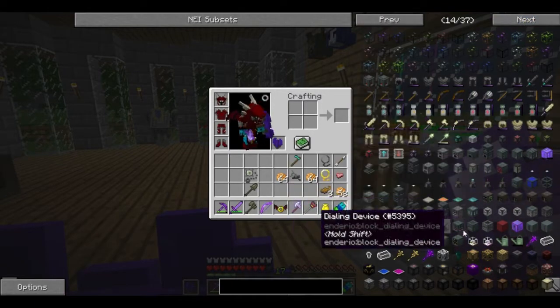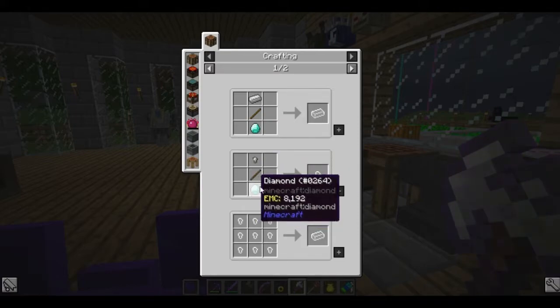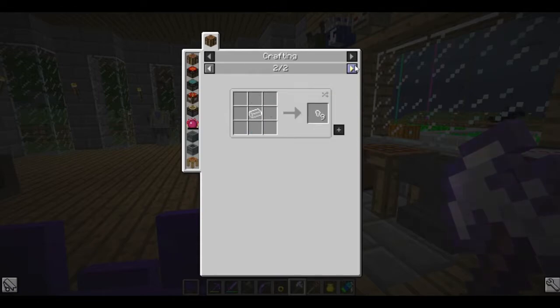There's a whole bunch of Ender I/O stuff. Let's take a look at this. Iron divided by diamond — oh, so they did away with the whole division sigil.